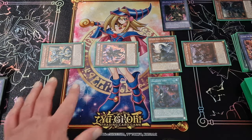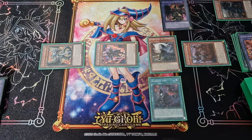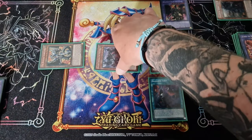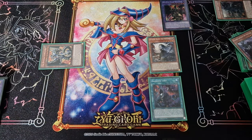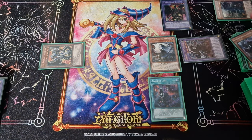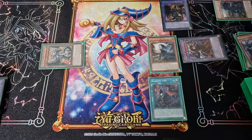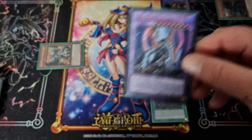Then you can activate your Blazing Cartesia's effect to fuse it and your Aluba together to make the Grand Guignol. Then you use Grand Guignol's effect to send a level six or higher monster from your extra deck or deck to the graveyard, and for me that will be the Titina Clad.